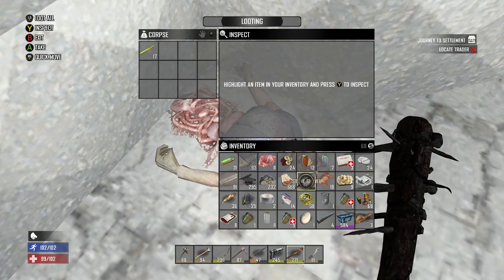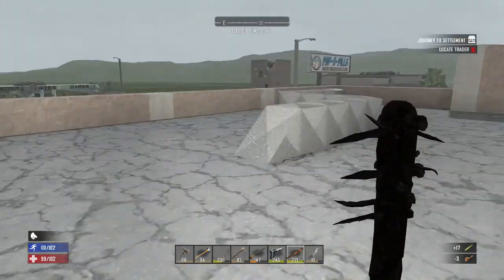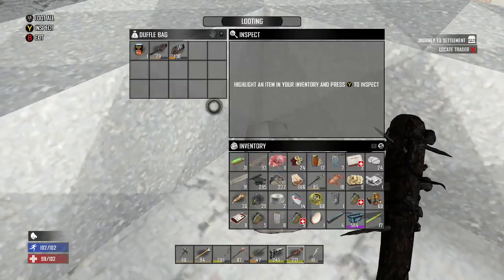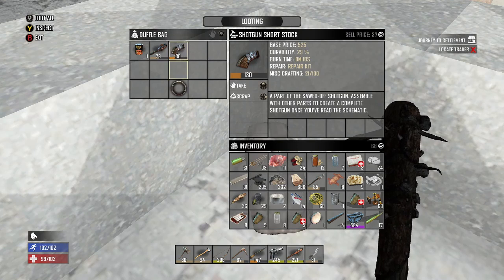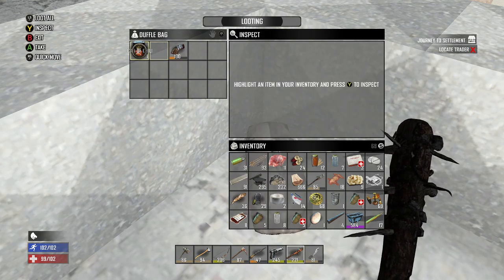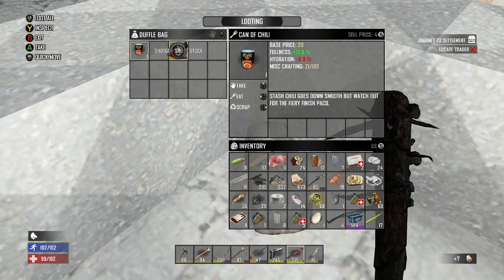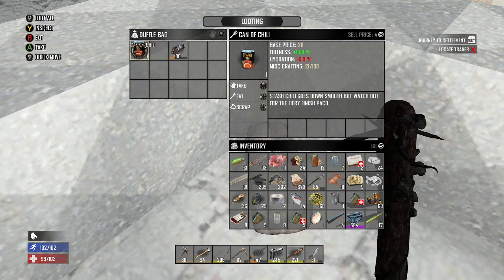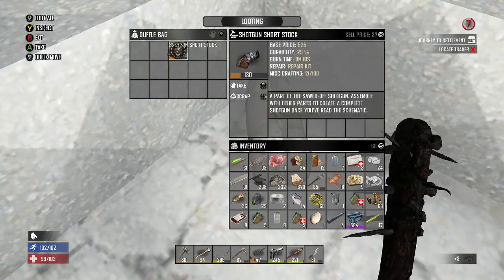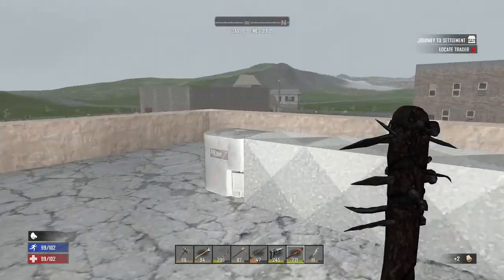7.62 — I would like to grab that. Let's drop the cloth and grab that. We have a shotgun short stock and a long barrel — this is just a rudimentary shotgun. Let's scrap the wooden club. I'm good on food. This only sells for 37 — I'm just gonna scrap it. It's not a very good level and there's not a whole lot I can do with it.